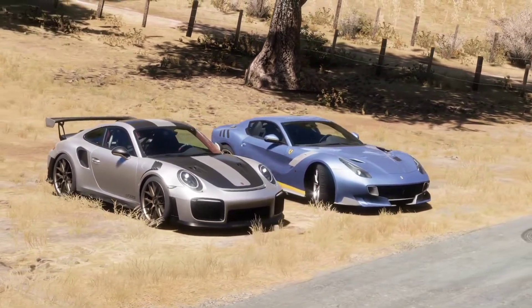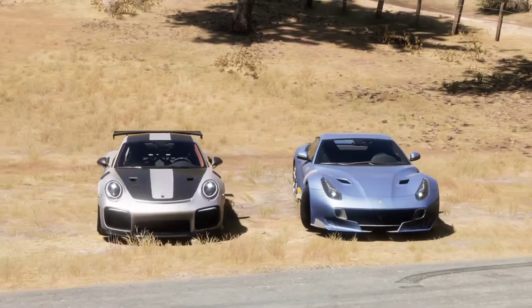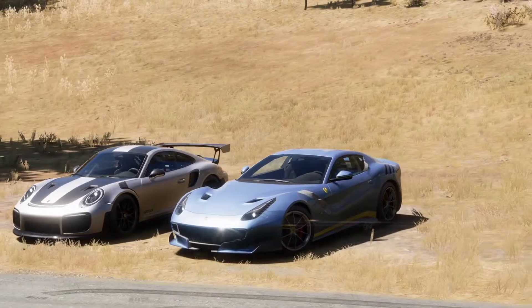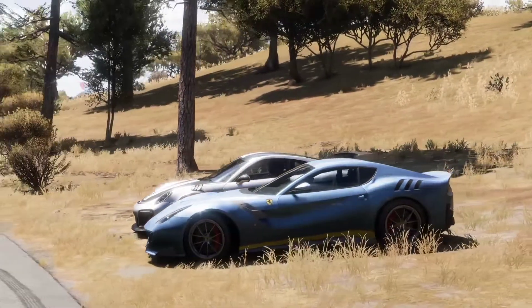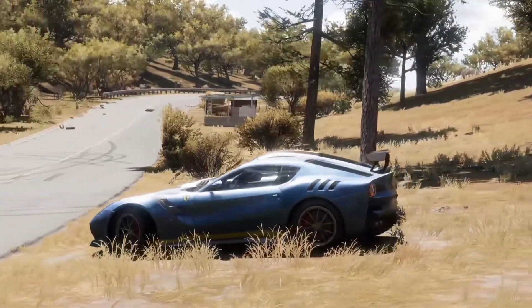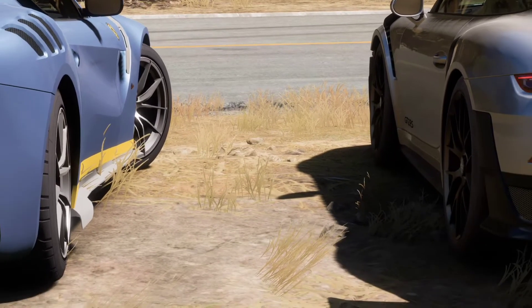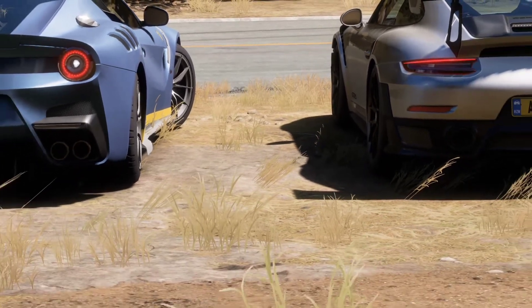Hello and welcome to another video. If you're looking for all things Forza, then this is the place. In today's video we have a 2018 Porsche 911 GT2 RS going against the 2015 Ferrari F12 TDF. Before we get into the drag race and the sprint race, let's take a quick look at the specs for both cars.